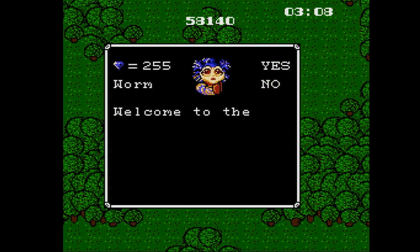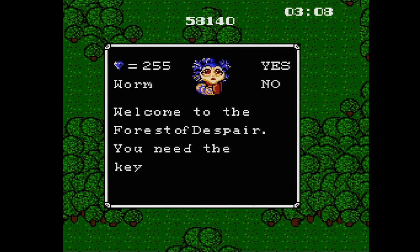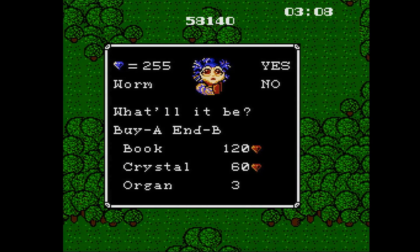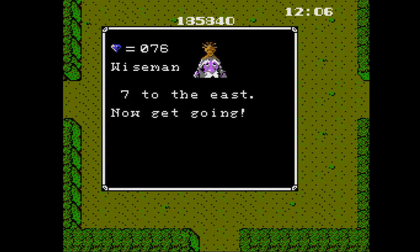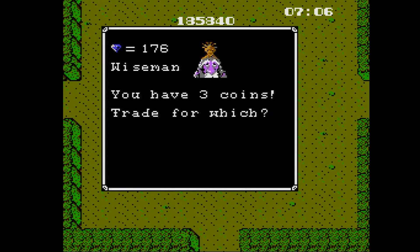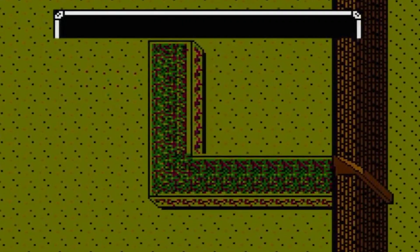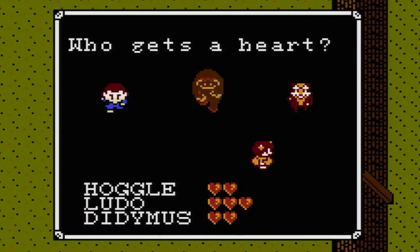Luckily, you run into a few friends along the way. That worm will update you on what items you still need from a level, along with selling you some helpful stuff. The wise man will drop some not-so-subtle hints on where to head next, along with trading offensive and defensive upgrades for coins found throughout the game. And you can also collect hearts to eventually be able to summon your pals Hoggle, Ludo, and Didymus.